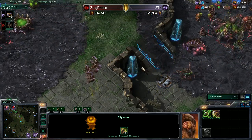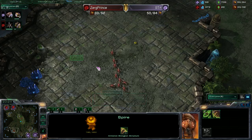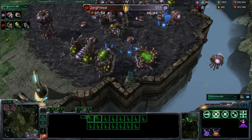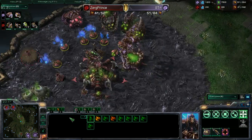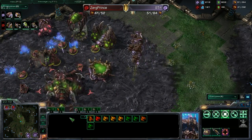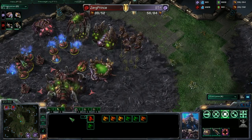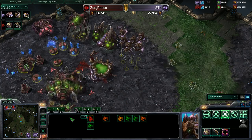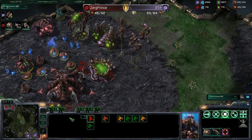Zerg Prince's main is almost dry, STN's main almost dry. The natural is actually doing better for Zerg Prince because he hasn't had to remake 50 workers. STN is actually in range to pick off the pool — the spore crawler is too far back, so that could happen. No more gas harvesting for Zerg Prince — he's only had that one extractor this whole game. And the pool is going to go down — no more Zerglings for Zerg Prince.